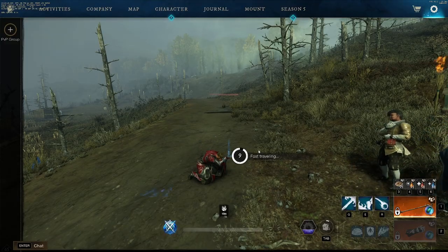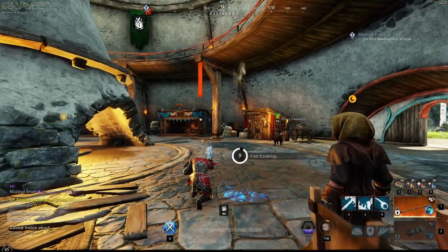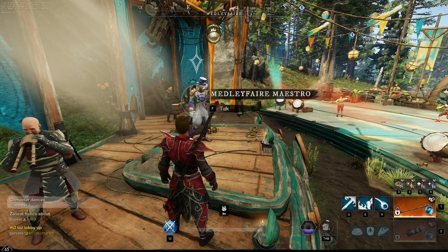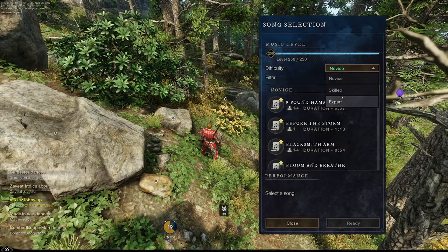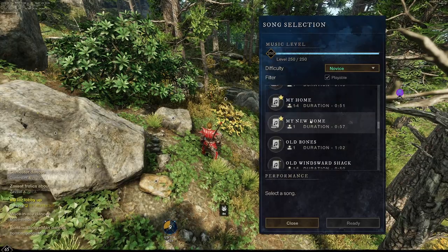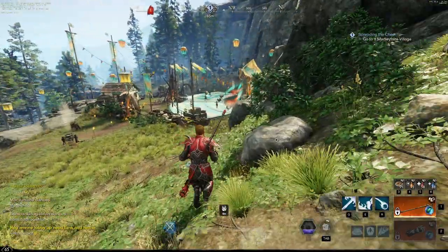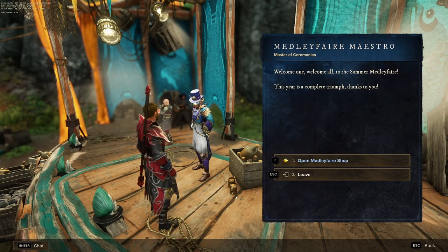Let's head back to the Summer Medley Fair. I'm going to recall from this location. Let's go ahead and teleport to the Medley Fair. Once you're here, go ahead and talk to the quest giver again. The next thing they want us to do is go ahead and play a song called My New Home. We're going to select this and play it. Once you're done performing the song, head back to the quest giver. And that's it — you're officially ready to grind the event.